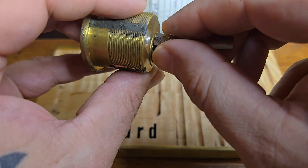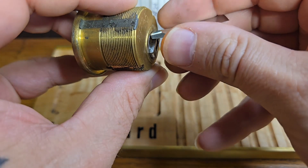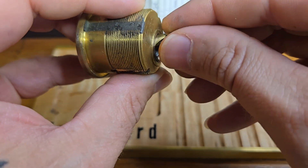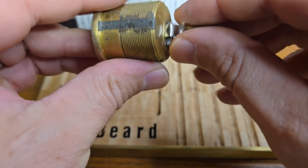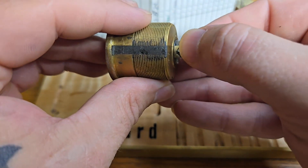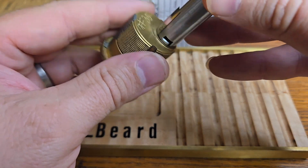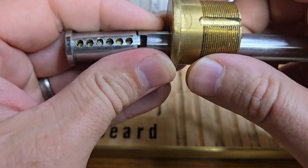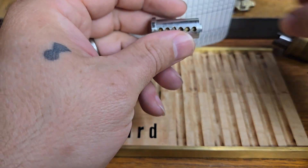Let's throw a shim in there. There we go. Looks like we got some threaded chambers — one through one and then two through six. Nothing looks like it's happening on two, so let's dump them out. Hopefully there's nothing too scary in here where I can't put it back together, because that would feel awful.